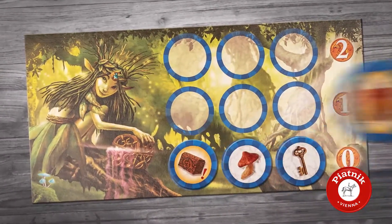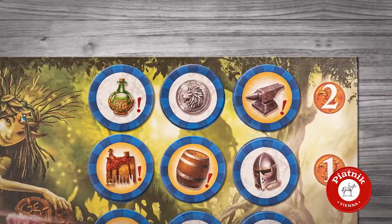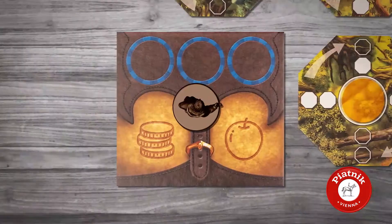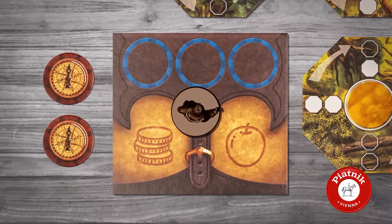Draw one object token to each space on the fairy board. You can challenge yourselves by removing from the game each object token showing silver forints. Finally, everyone should receive two compass tokens and let the game begin.